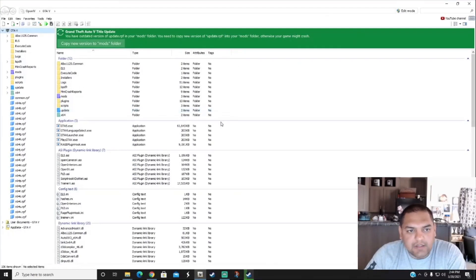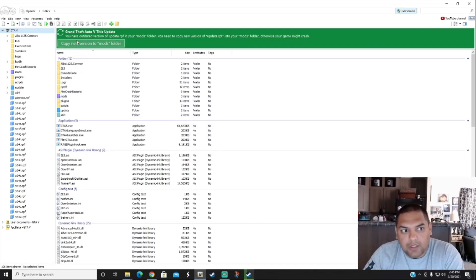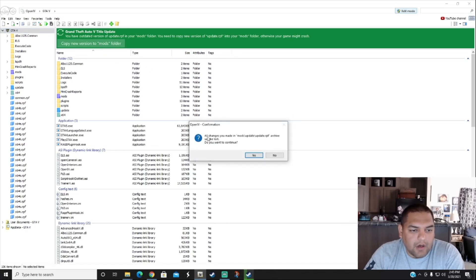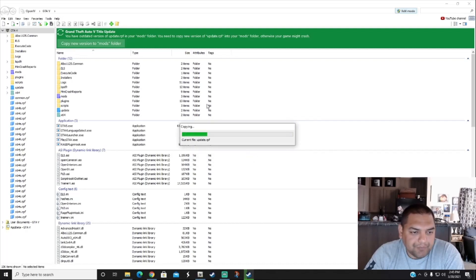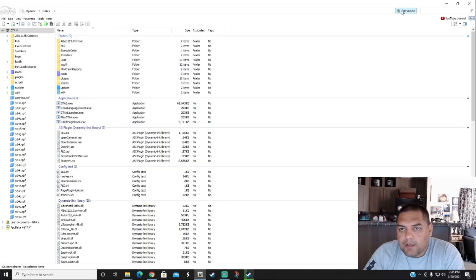That's why I like to check OpenIV after installing all the new mods. Go to OpenIV, hit the Edit Mode button, and you'll see a green box that says 'Copy new version to mods folder' — hit that. It says any changes made to mods/update.rpf will be lost — we didn't make any changes, just installed new versions, so press Yes. OpenIV is now on the new version.